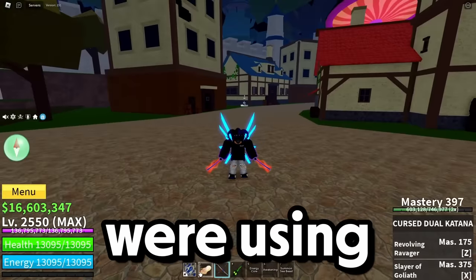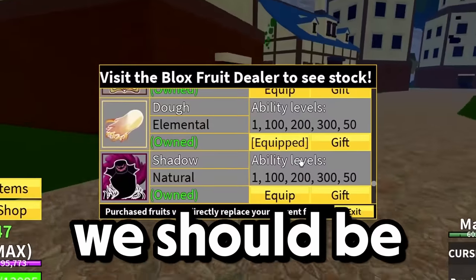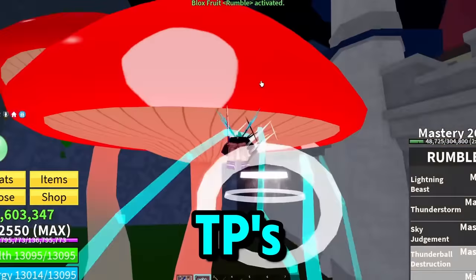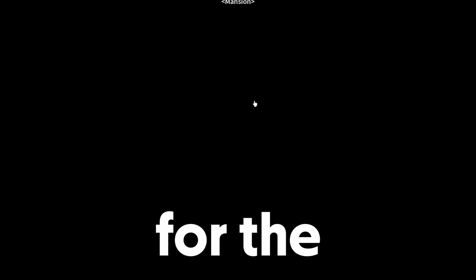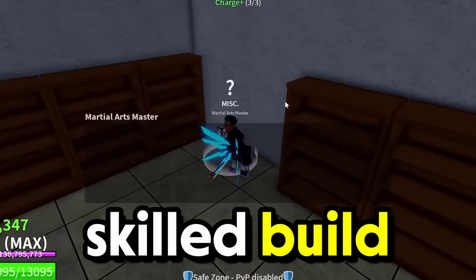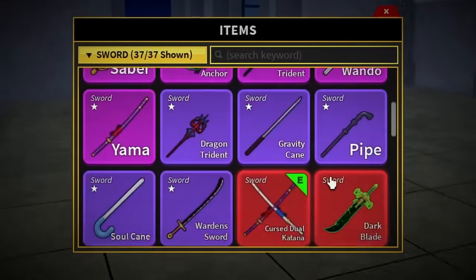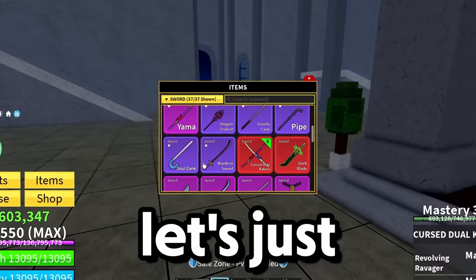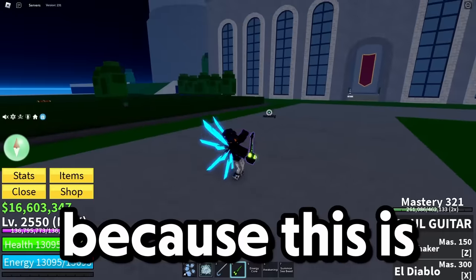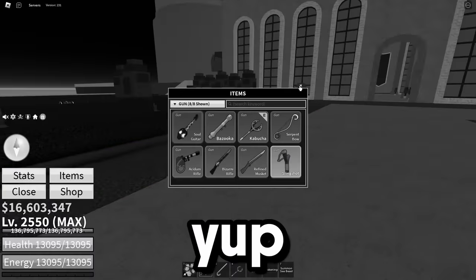We need to switch our build because what we're using is not skilled at all. Let's start by switching our fruit — I think we should go with Rumble, because every skilled user uses Rumble for teleports and everything. For the fighting style we have to go with Superhuman, it's only right for the skilled build. For the weapon we have options like Soul Cane and Shizui, so let's go with Soul Cane. And let's switch the Soul Guitar for Kabucha.